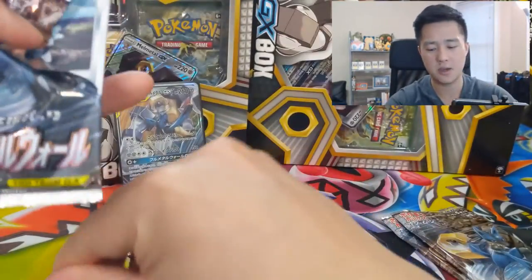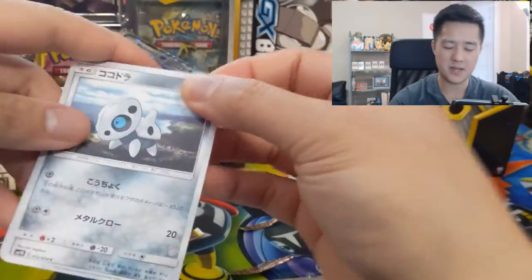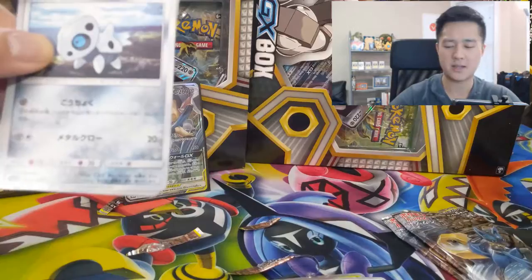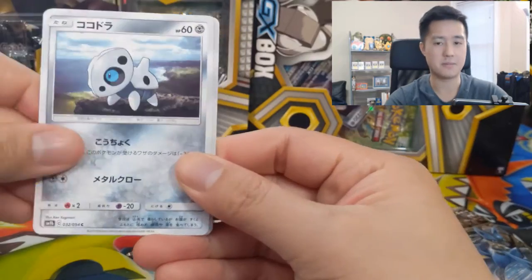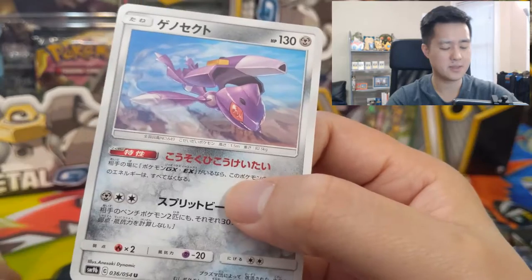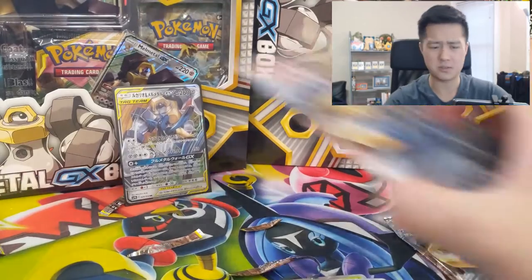Alright, let's keep going — we got three packs left for this Full Metal Wall opening. I also kind of like the boxes these things come in. It feels more compact, although compared to English packs which have ten cards, this one only has half the amount. Oh, and we have the Genesect Skydiving card — it feels very military commando, like he's just skydiving into the battlefield or something.